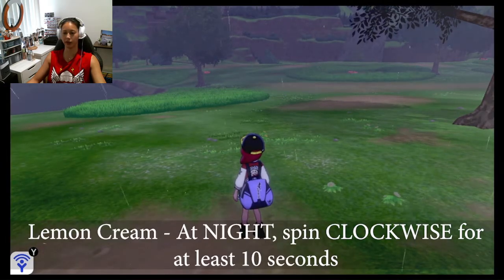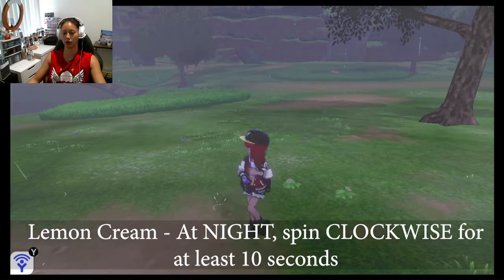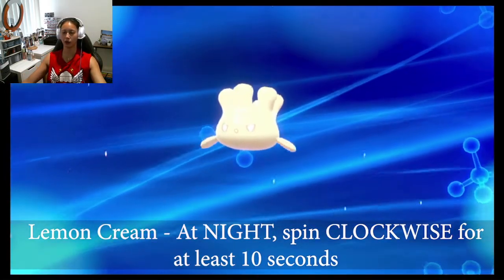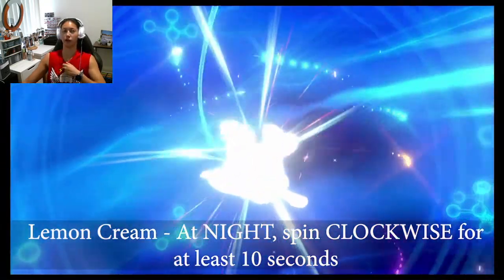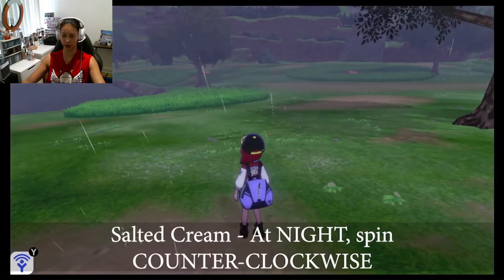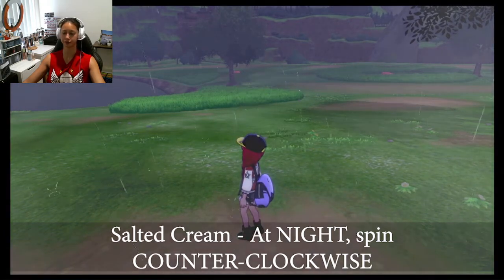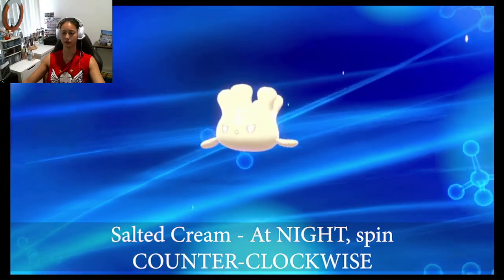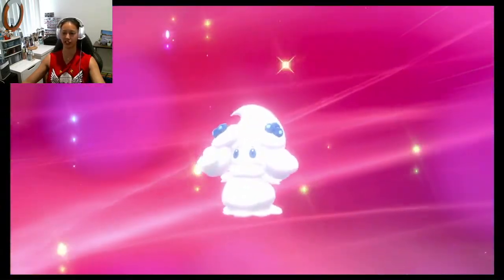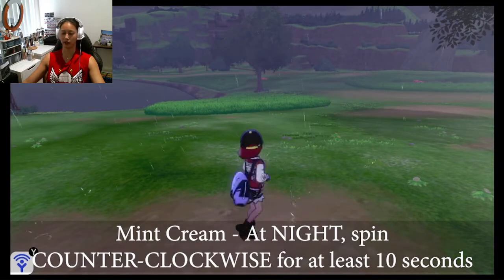Next is lemon cream: at night, spin clockwise for at least 10 seconds. Once you're spinning on your own keep flicking the stick clockwise, and once you've hit 10 seconds let go and pose — and we'll get a lemon cream Alcremie. As I mentioned, these event Milceries will all have the ability to G-Max, which you need to be aware of if you want to use them in battles. For salted cream: at night, spin counterclockwise. Salted cream is like an all-white with a bluish tinge.